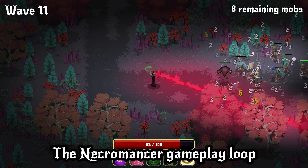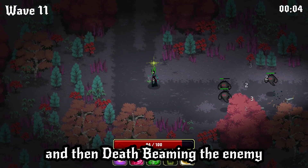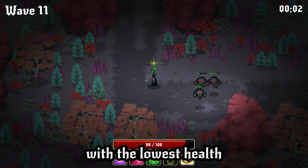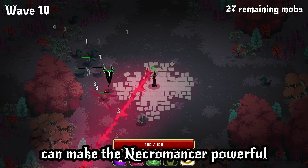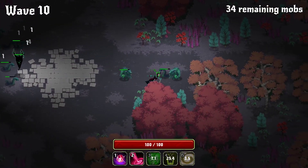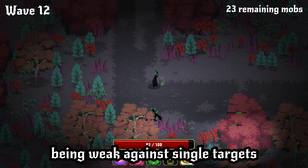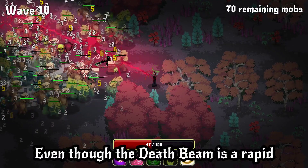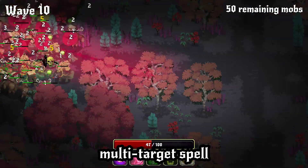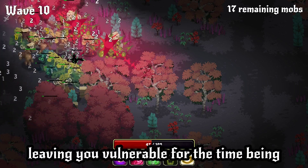The Necromancer gameplay loop is mostly about finding a good time to cast Plague on a big mob, and then Death Beaming the enemy with the lowest health to start an explosive chain reaction. All the spells deal little damage on their own, but leveraging these synergies can make the Necromancer powerful. Having summons evens out the Necromancer being weak against single targets, but the long cooldown on the Dark Soul spell prevents abusing this. Even though Death Beam is a rapid, multi-target spell, you cannot move while channeling it, leaving you vulnerable for the time being.